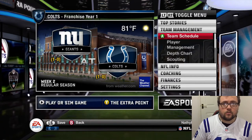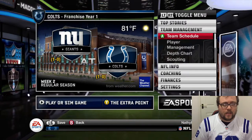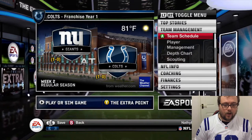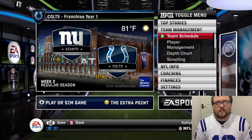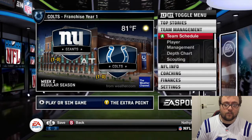Hi there guys and welcome back to some more Madden 11 franchise mode. We're going to go into week 2 against the New York Giants. It's Peyton Manning against Eli Manning and yeah we're at home but I have my away Peyton Manning jersey on. Let's get into it and see if we can go 2-0 and then we'll continue from there.